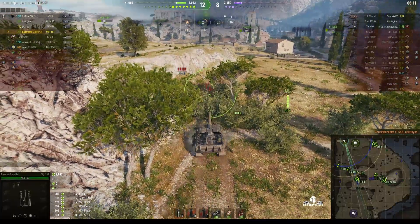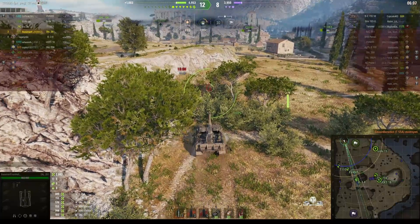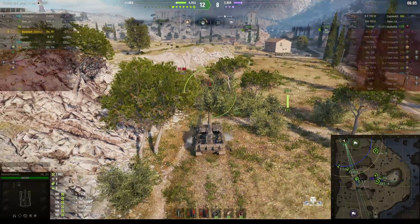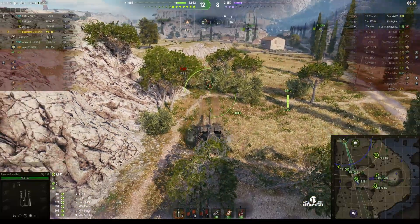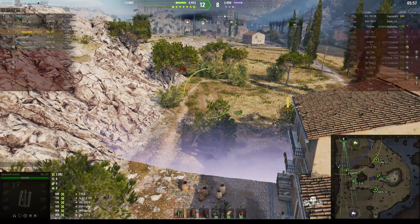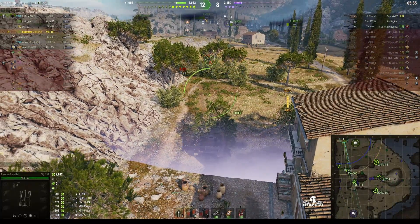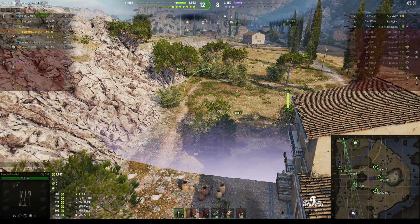That was a good shot because the wreck was in the way, but he still managed to almost bend the shell in — almost like from the film Wanted — putting the shell exactly on target and taking him out. So Baseman is having a good game: 2,082 hit points of actual damage so far.